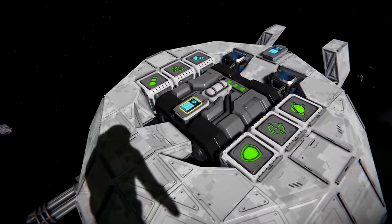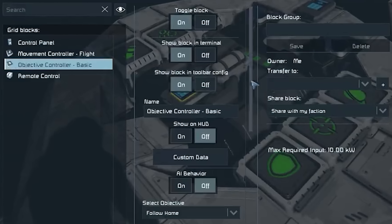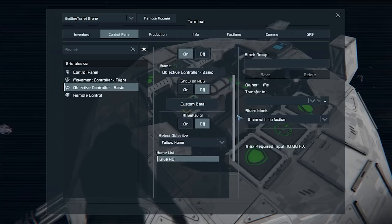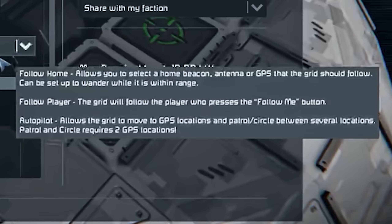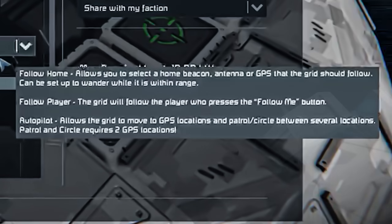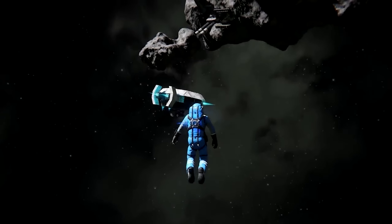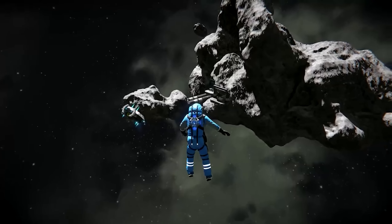Moving forward a couple of seconds, we see that they go into the terminal and we get our first look at the Objective Controller Basic. At the bottom you can see it has 'follow home' set as its objective, and a little bit further on you see them hover over 'select objective' and we get to see all the options. There are three options: follow home, follow player, and autopilot.